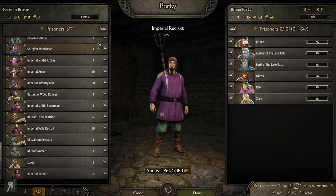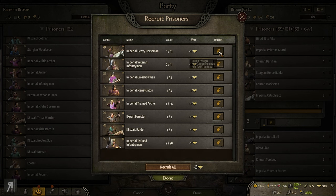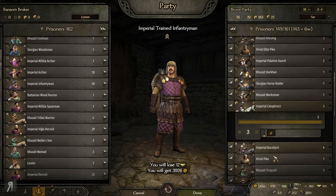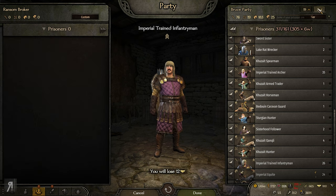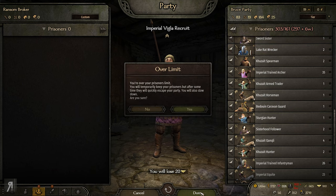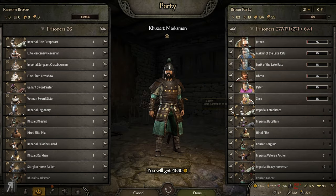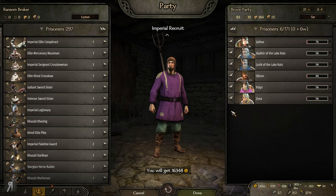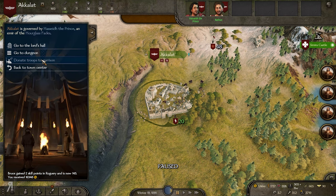Let's choose the people that need to be ransomed. You know what — I'm going to be recruiting all of these, and the reason I'm going to recruit them is because I can then put them in the garrison or donate them into the garrison. That's probably going to be a pretty good idea even if it does cost a little bit of morale. We'll just do the regular ransom. Usually I don't do this kind of micromanaging, but Akalat is being attacked quite often.